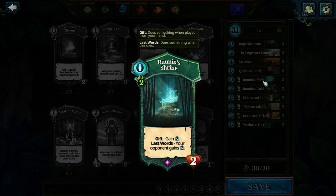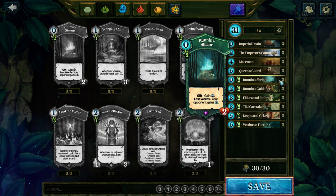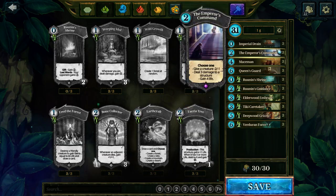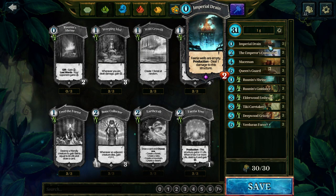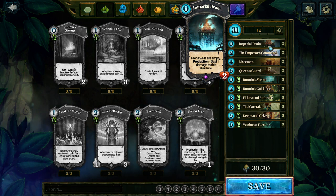Runen Shrine lets you cheat for two extra farrier so you can go for tempo plays, and Imperial Grain basically does the opposite thing by denying your opponent the chance to collect.